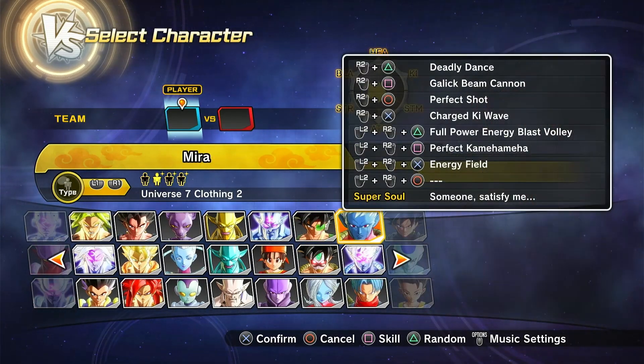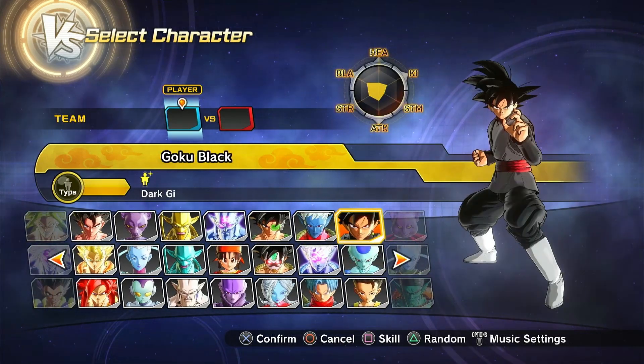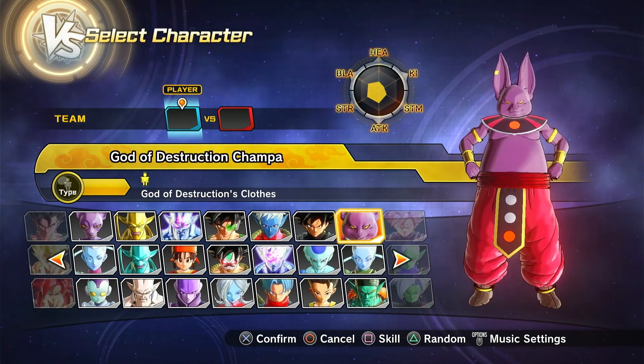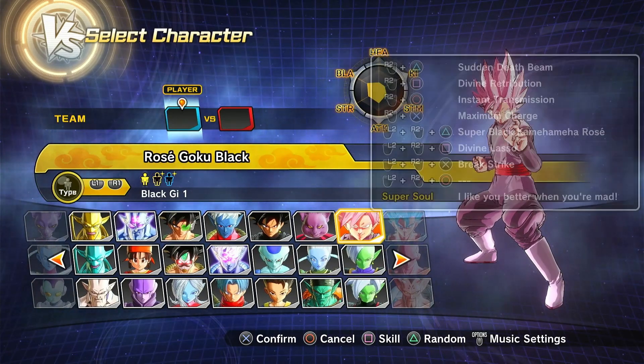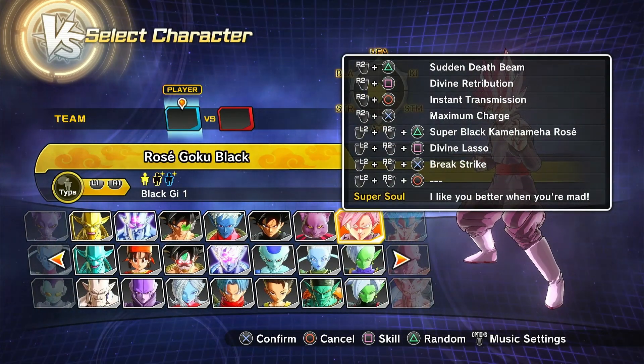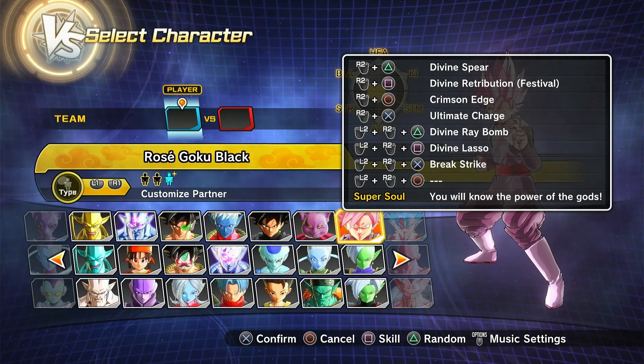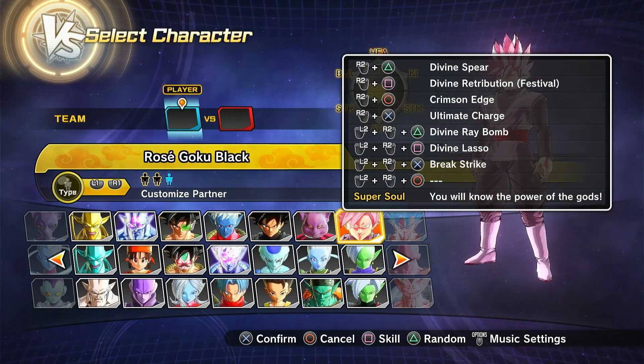Then we have Mira, who basically has different skills, nothing else different. Then we have Goku Black, who is a pre-order character, so that's cool. Then we got Champa, then Rose Goku Black who has a regular version, his Festival preset, and a custom partner version which I gave some scythe moves to.